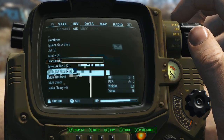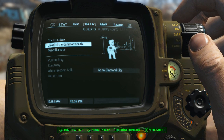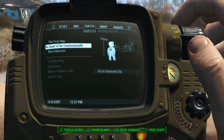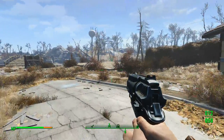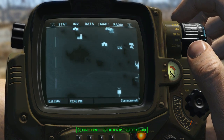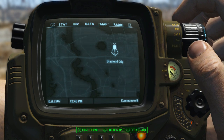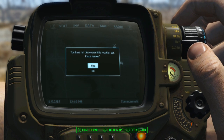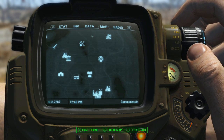What are we going to do next? Jewel of the Commonwealth — yeah, let's do that. Let's go to Diamond City. Is it marked on my map? It's already marked. Don't need to do that — thank you, though.